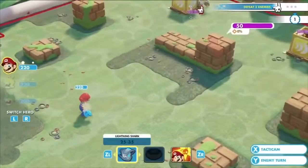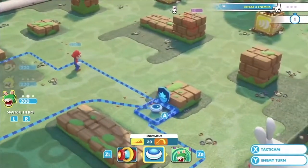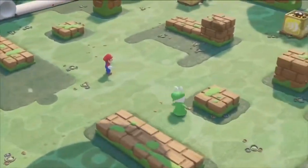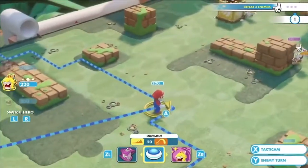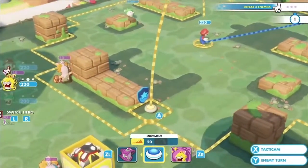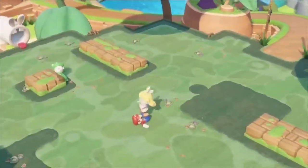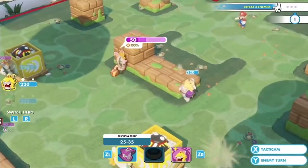You can also use battlefield elements such as covers for protection — Rabbid Luigi here is using half cover or full cover. We also have what we call the team jump, so by jumping on your teammates you can expand your zone of movement. Here, Rabbid Peach uses Mario and is able to flank the enemy.